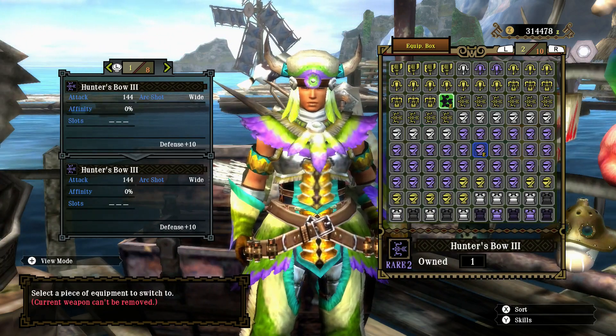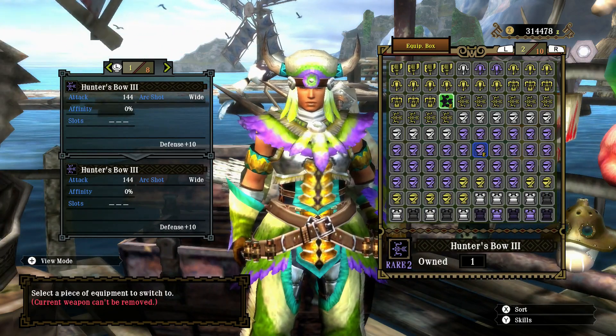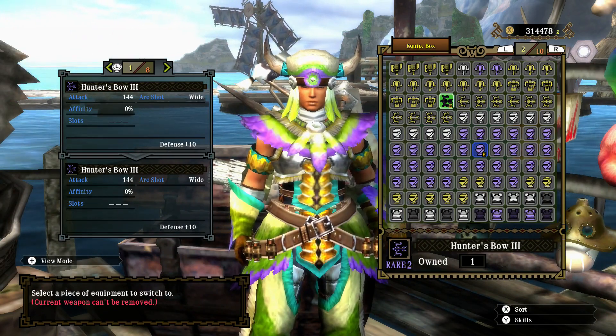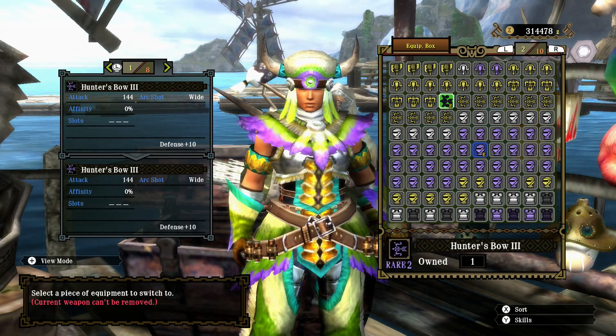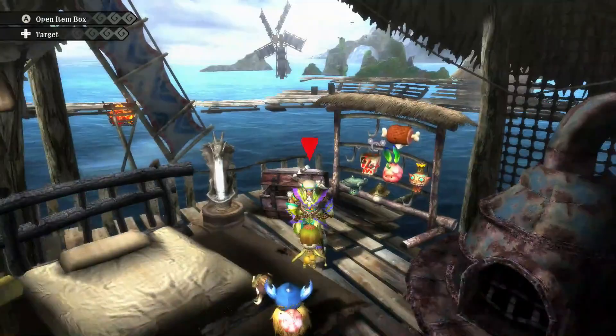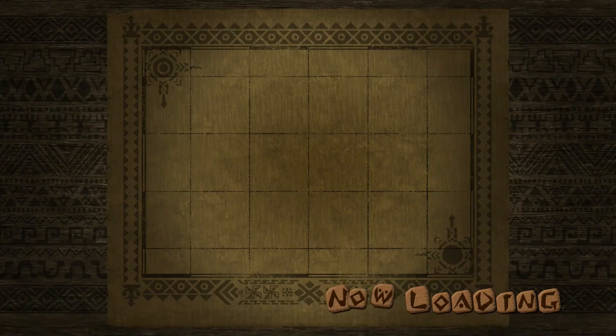Hello there, the Fabled Harpooner here, ready for one final Diablos hunt in the Horned Wyvern quest. The last weapon class to be used is the bow, and the weapon of choice is yet another weapon I can forge at the smithy. So let's head out to the smithy and get the weapon.